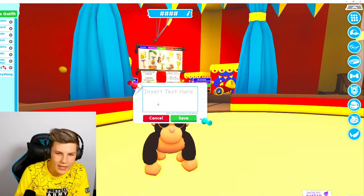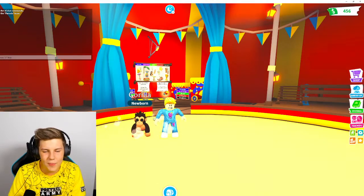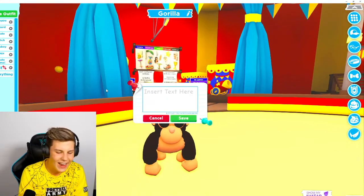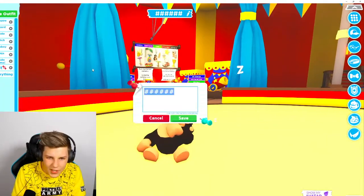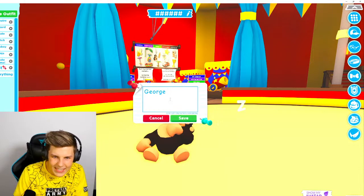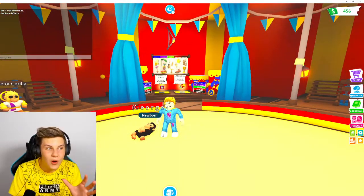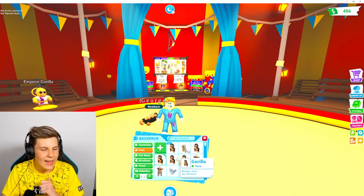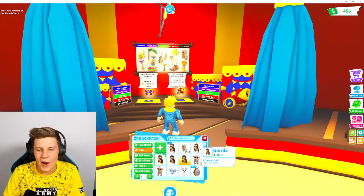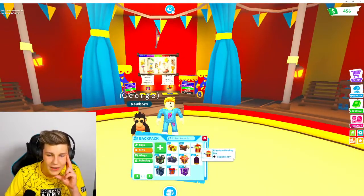Fred and George! George gets hashtagged out but with a space trick it works. So far we've got Bond, Lucky, Fred, and George, and we do have another one of these boxes. I've opened so many of these boxes, Pretzel Army.